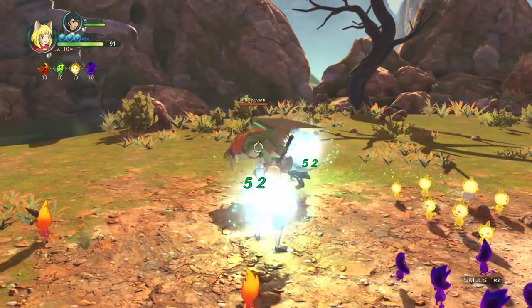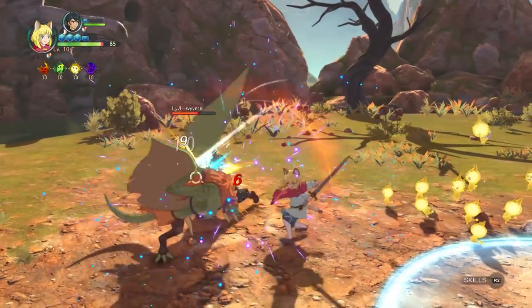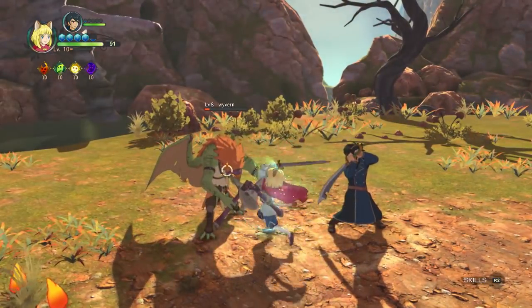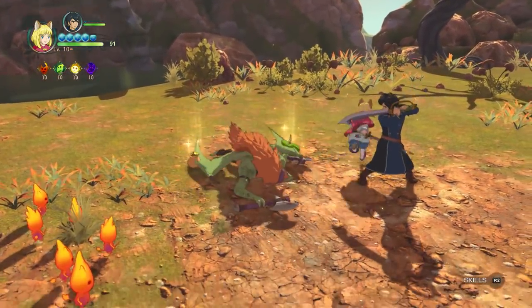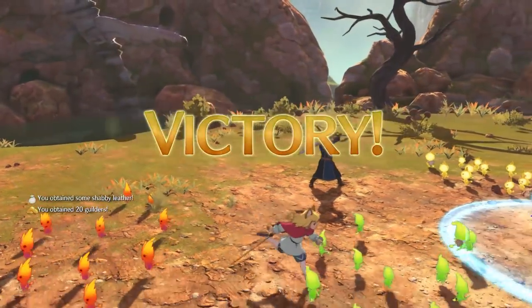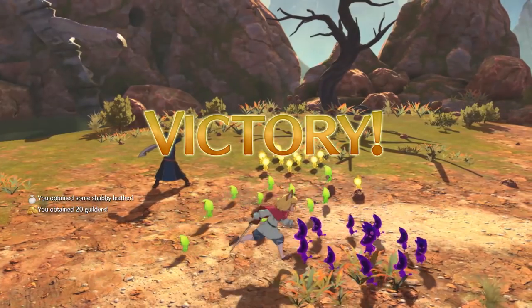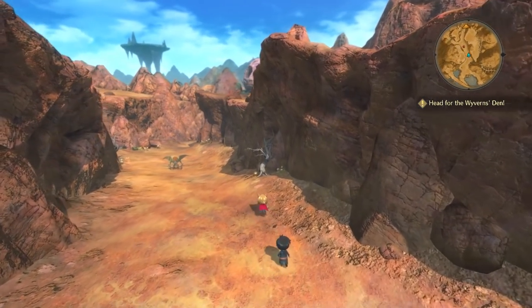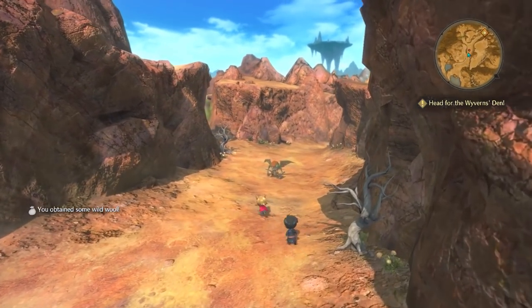I'm just excited about the game. The characters, the story, the character design is just amazing. All of them have these really intricate costumes — Evan's cape is super detailed — and each one has their own personality. I love it. Are we getting close to the boss? I think I'm going to try to rush past these other guys so I can get into the dungeon.